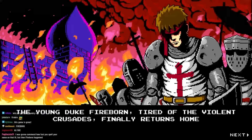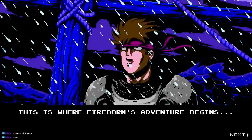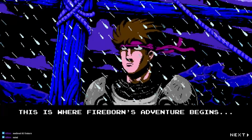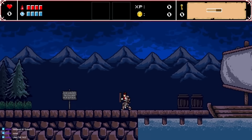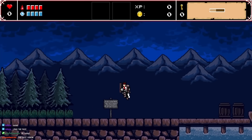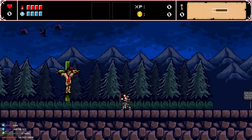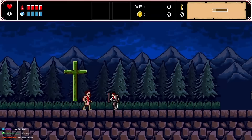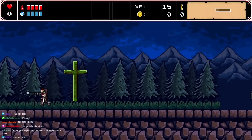Young Duke Fireborn, tired of the violent crusades, finally returns home — though that seems out of character. We start going left. There's a lingering hitbox on the melee attack. We've got XP in the top middle, item slots, coins, keys, and an auto-completing map.